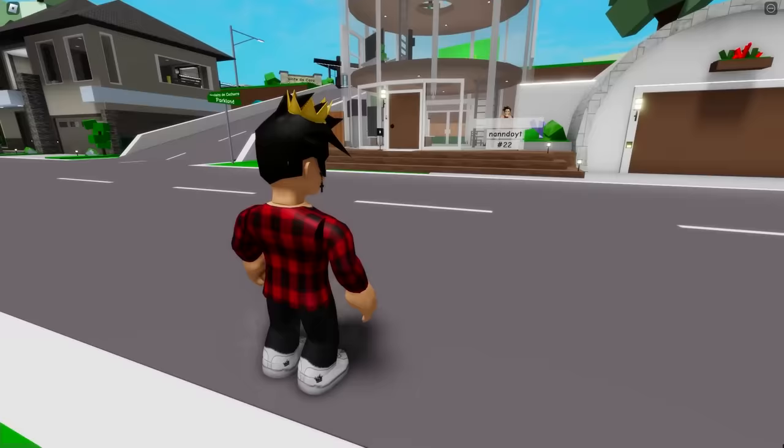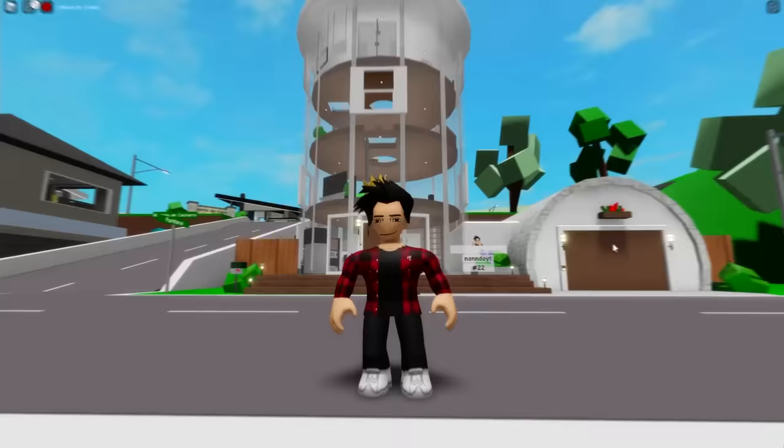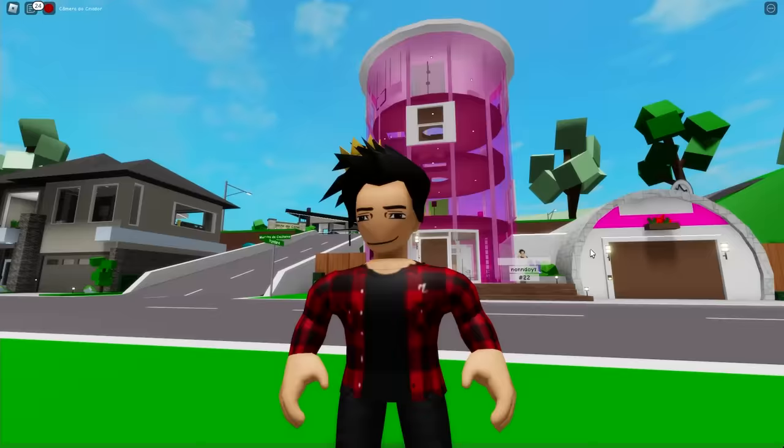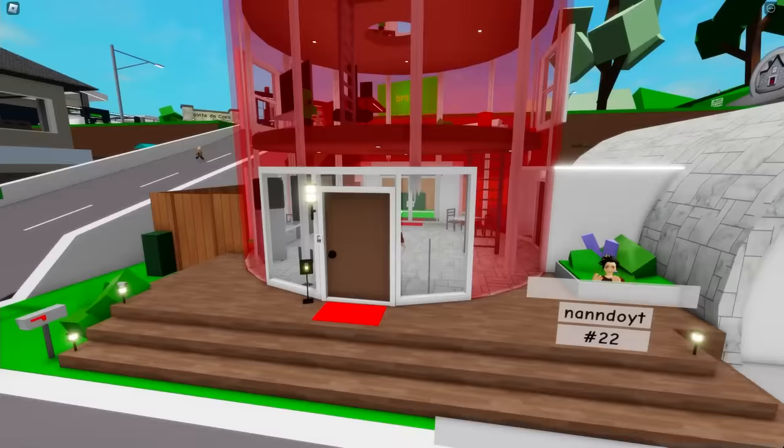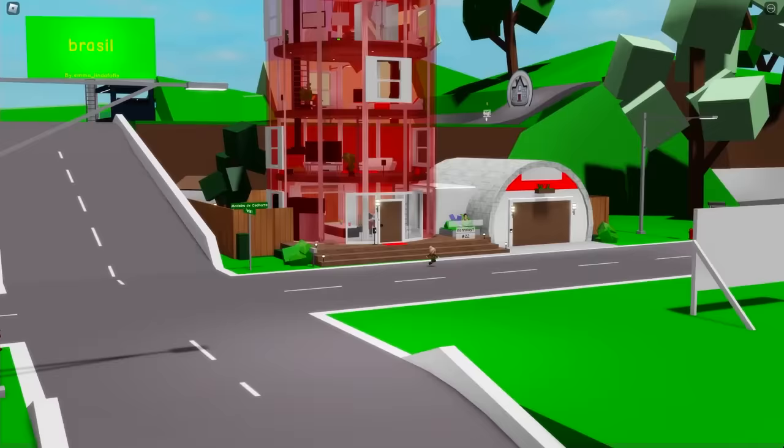Let's get us a very pretty house. I chose this one right here. Look at how cool it is! Since I am the admin of Brookhaven, I have abilities that only few have. My house can literally just keep changing its color on a whim. It's basically an RGB house. Not many people have this kind of feature.